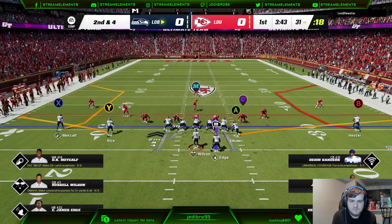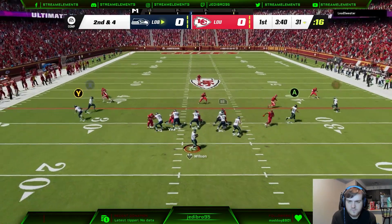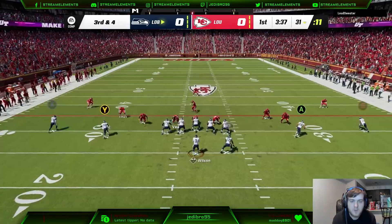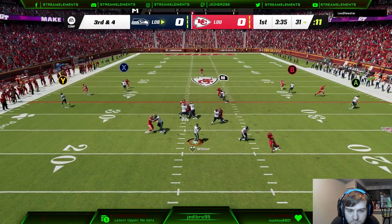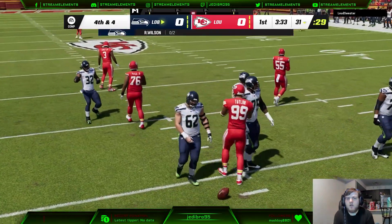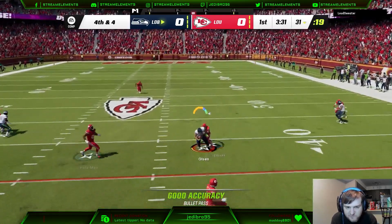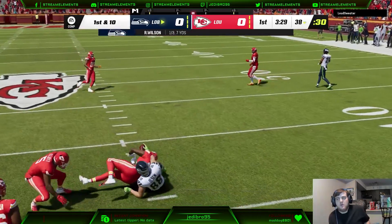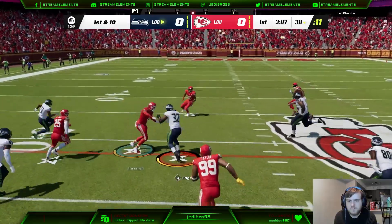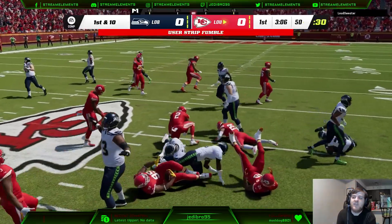Second and four here, going to look to a corner-flat combo on the outside. We do try to hit DK Metcalf with perfect accuracy, but for some reason Russell just overthrows him. I think Russell's been playing a little bit weird for me lately. He actually bats the ball down with his D-lineman, but we go to a nice curls play, pick up the first down, and this is where the tilt begins — a user strip fumble.